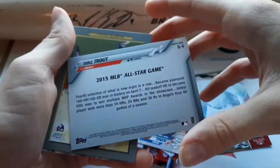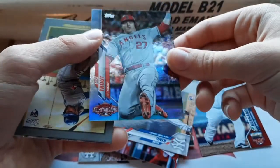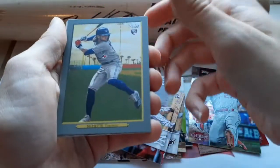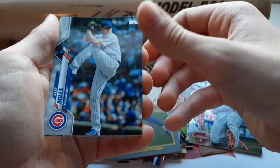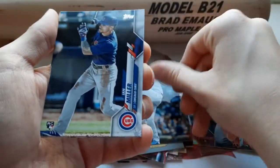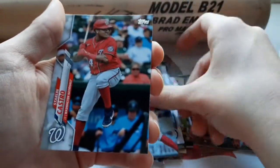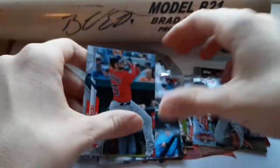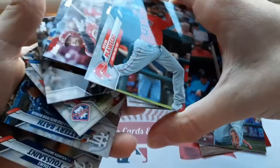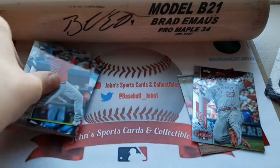We got a Bichette there. It's an Update Series Mike Trout Rainbow card. Very nice card. I'll have to look up what that goes for — that probably pays off the pack. We have a Turkey Red Bobachette, Alec Mills — I believe he threw the no-hitter this year — Ian Miller, Ryan Weber, Starlin Castro, and Kevin Puecki. So very nice pack there with the Mike Trout Rainbow Parallel.